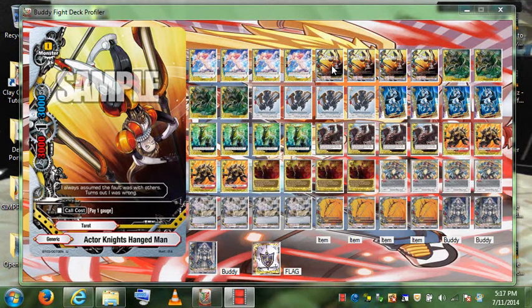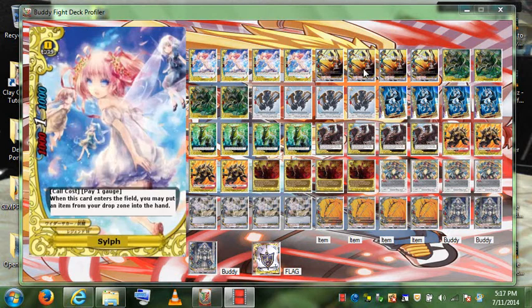We also have another size zero: Actor Knight's Hangman. He's a generic creature with a call cost of pay one gauge. He's a 3k attack, 3k defense, 1 crit.